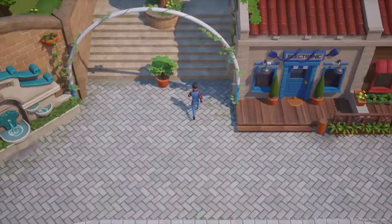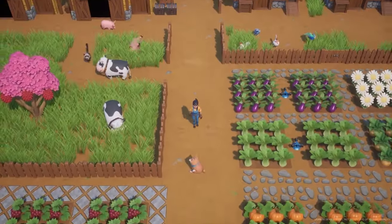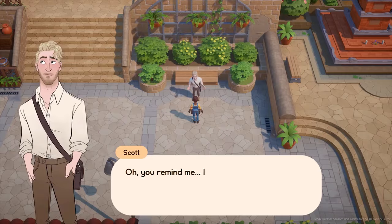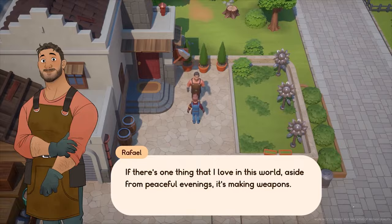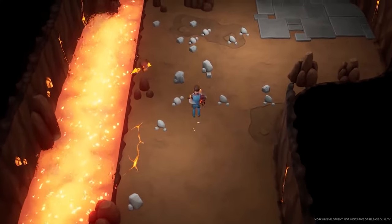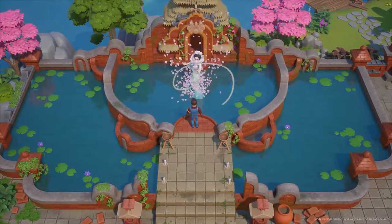That is pretty much all the ocean critters you can find while diving in Coral Island. What do you guys think about this guide? Please leave a comment and don't forget to like, share, and subscribe to Best Anime Sims for more updates. Please note this is subject to change as this game is still under development in early access, so things might change — but this was correct at the time of recording. Thanks for watching, bye bye!